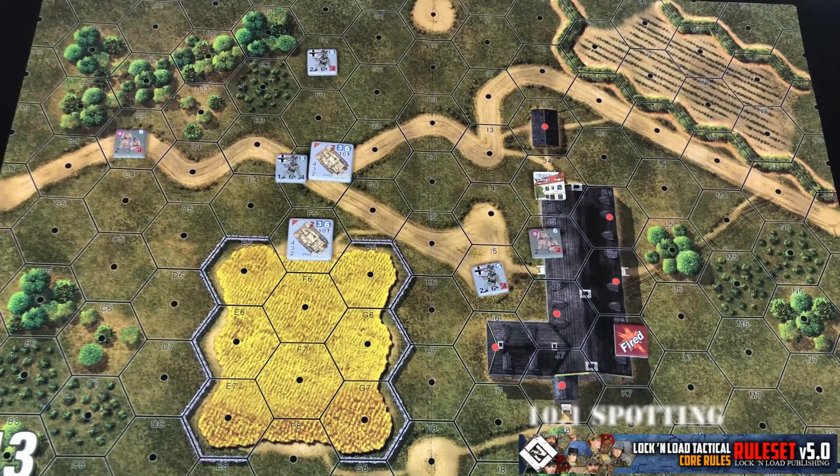In this video we're going to cover spotting and how it works in this system. In this game, just because you have line of sight and can see your enemy does not mean that your troops can actually observe them and fire upon them. You have to do what's called spotting them before you're actually able to open fire.